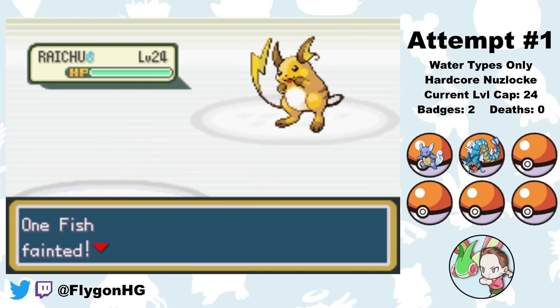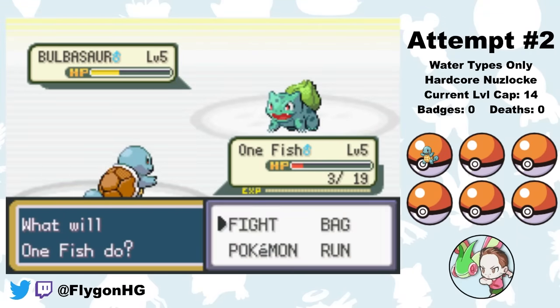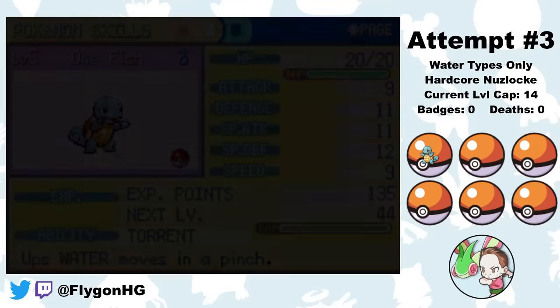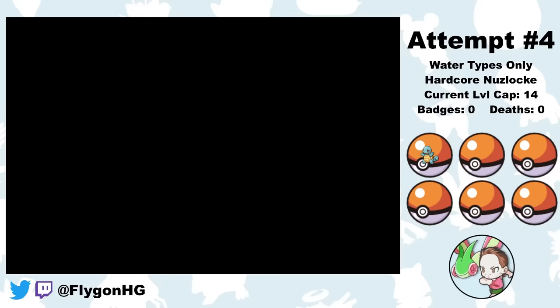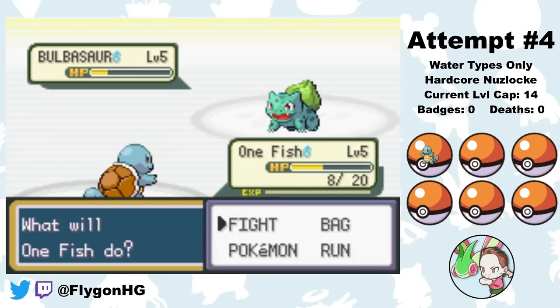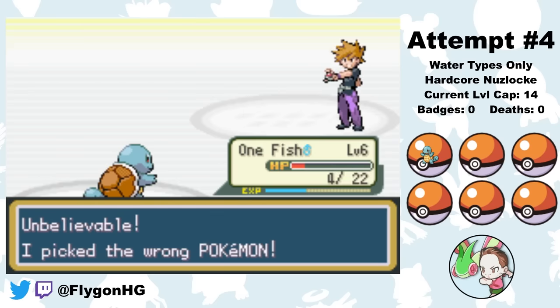On Attempt 2, Land's Bulbasaur gets two Critical Hit Tackles in a row, so I lose. Attempt 3: Onefish has a Modest nature which is pretty awesome, but Land kills me in the first fight again. In Attempt 4, Onefish is Brave — plus Attack, minus Speed — which is a pretty bad nature for Squirtle, but at least we don't instantly die to Land in the first battle. The attempt is alive.